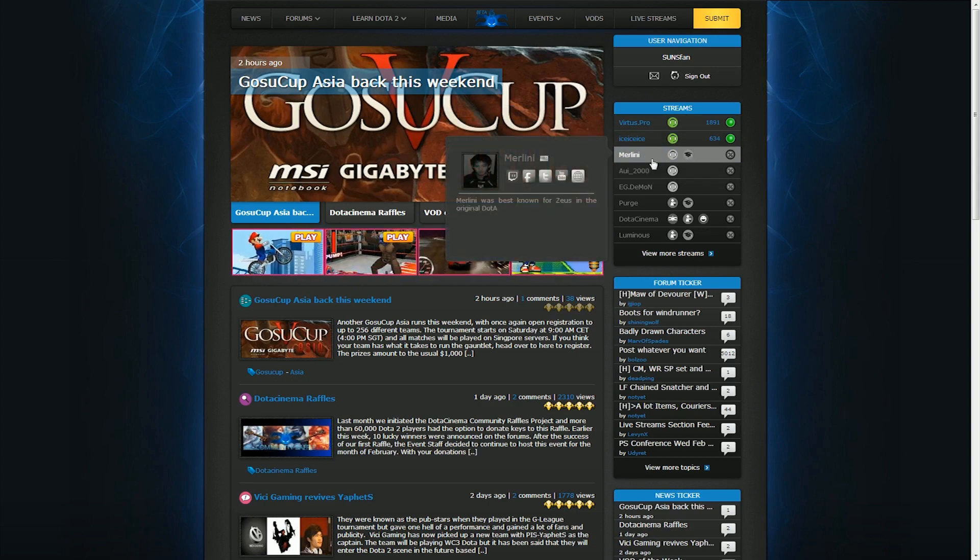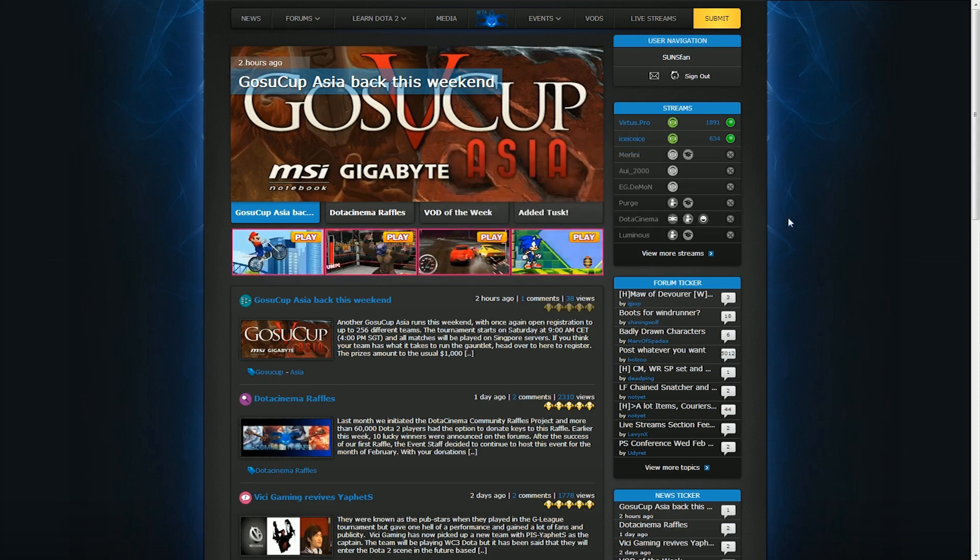Keep in mind this is beta, but the best example right now is Merlini. It shows that he is American, and you can go to his Twitch page here, Facebook, Twitter, YouTube, website, and it has a brief description of the stream itself. So pretty cool there.